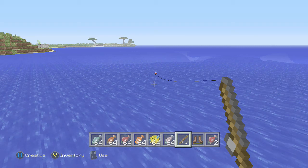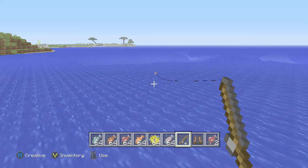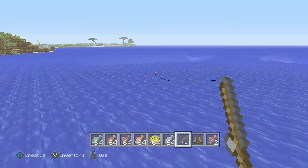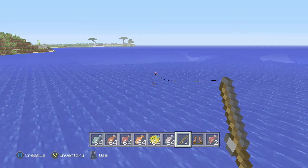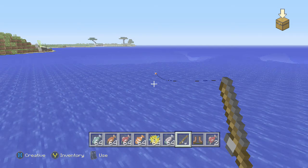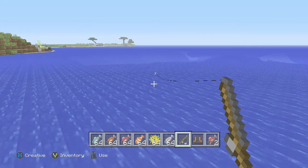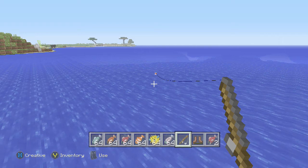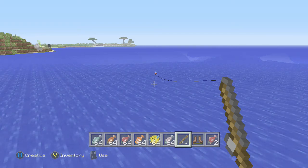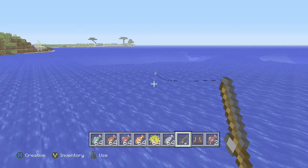They did add new things you can catch, split into three different categories. The first category is fish. You can catch raw fish — the normal fish — along with salmon, clownfish, and now puffer fish.